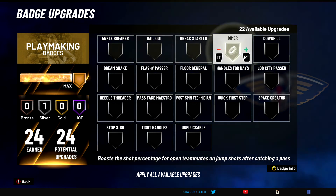Dimer — obviously S tier badge. Helps your teammates shoot, does a lot, still works of course, and it gives them a pretty good boost. Very very good badge.